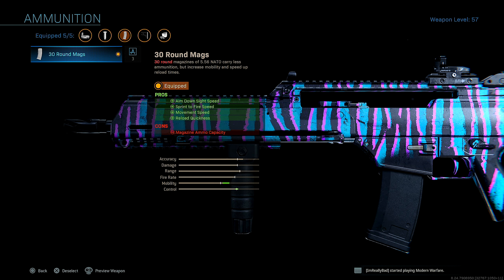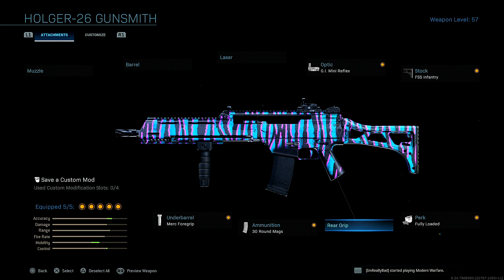For ammo, I'm running the 30 round mags for added mobility mainly — aim down sights speed, sprint to fire speed, movement speed, reload quickness. But mainly the mobility.